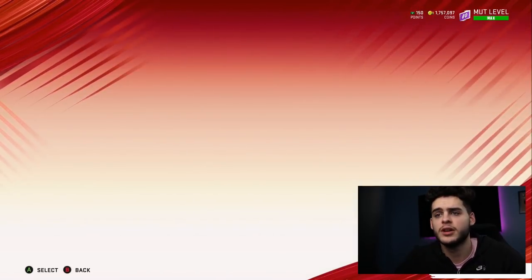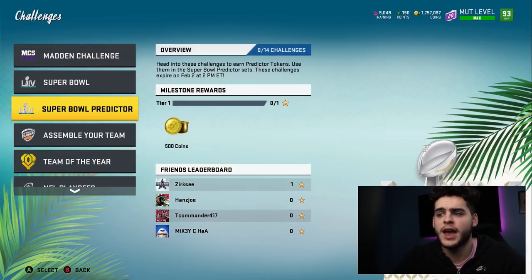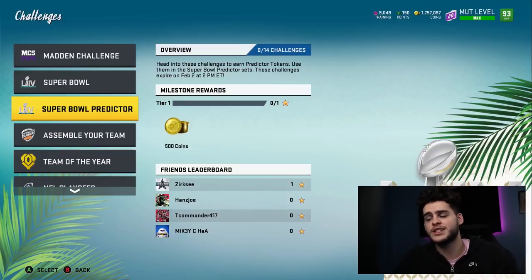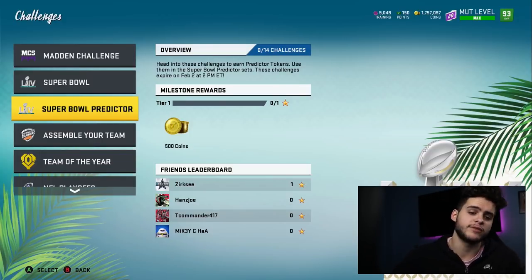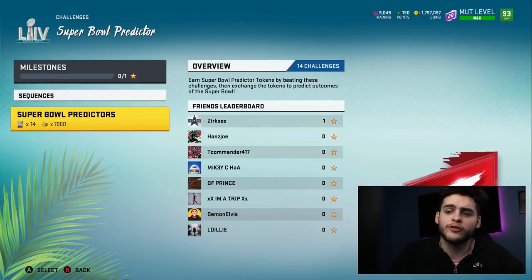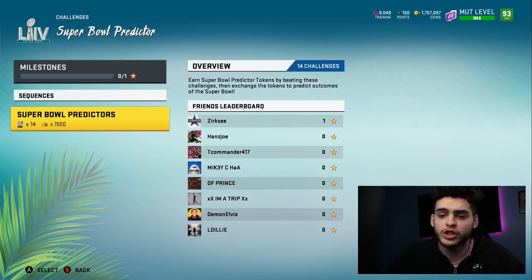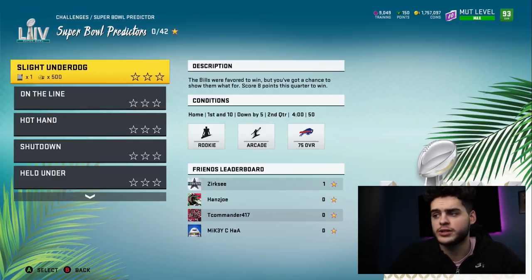Now let's head over to challenges — this is where you get your predictor tokens from. Head all the way up to Super Bowl Predictor and right here it says to head into these challenges to earn a predictor token, then use them in the Super Bowl predictor sets. These expire on February 2nd, so you've got to get these done — you have about four or five days, more than enough time. There's a total of 14 challenges, and I believe each one gets you one token, so 14 challenges equals 14 tokens.